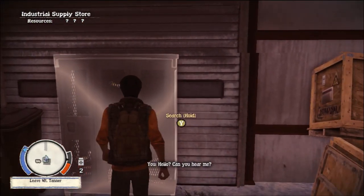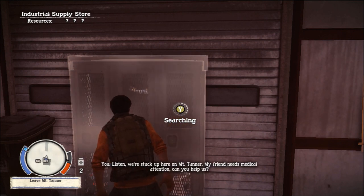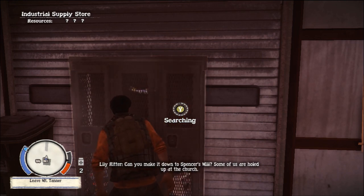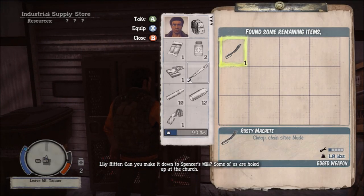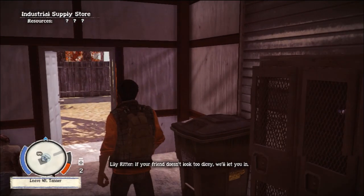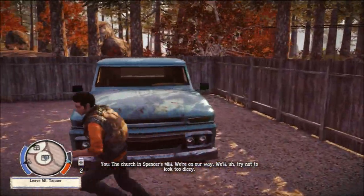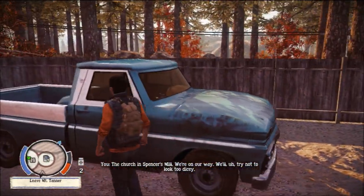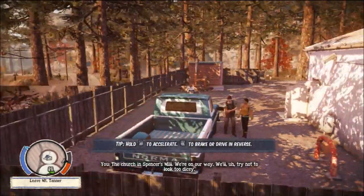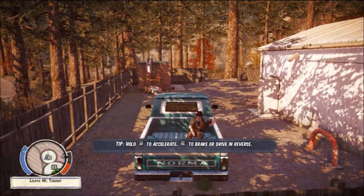'Hello? Can you hear me?' 'Who is this?' 'We're stuck up here on Mount Tanner. My friend needs medical attention. Can you help us?' 'Can you make it down to Spencer's Mill? Some of us are holed up at the church. If your friend doesn't look too dicey, we'll let you in.' 'The church in Spencer's Mill — we're on our way.' Let's get in this car and see what this driving's all about. We picked up a machete as well — seems pretty cool.